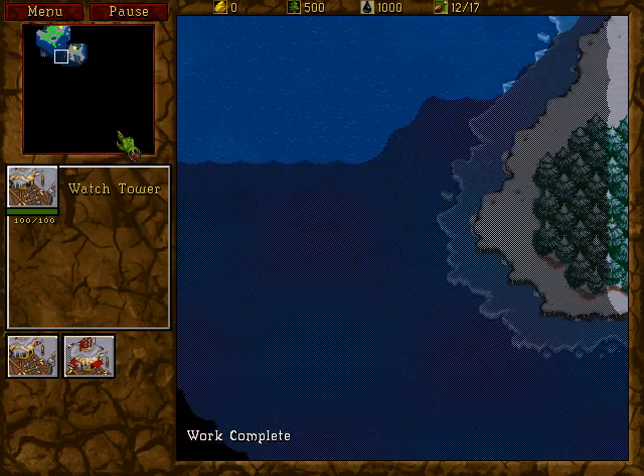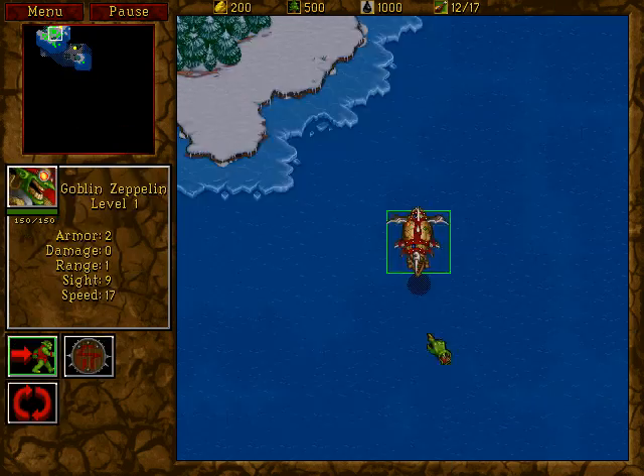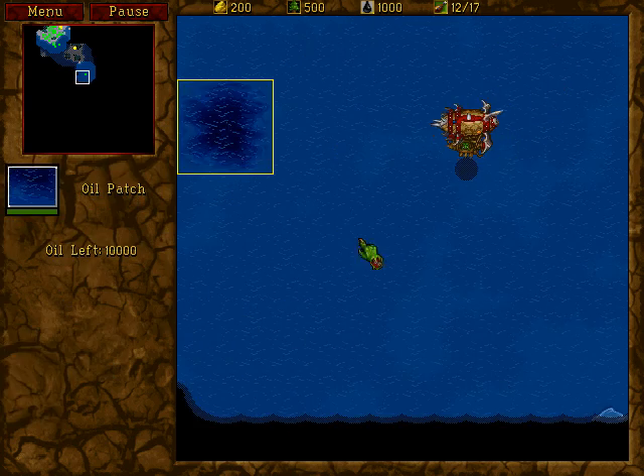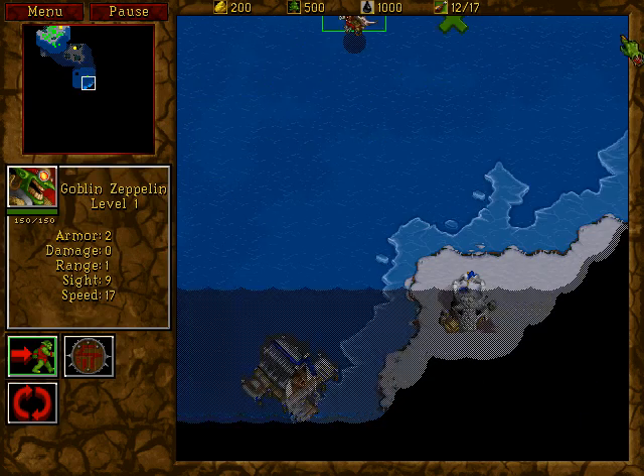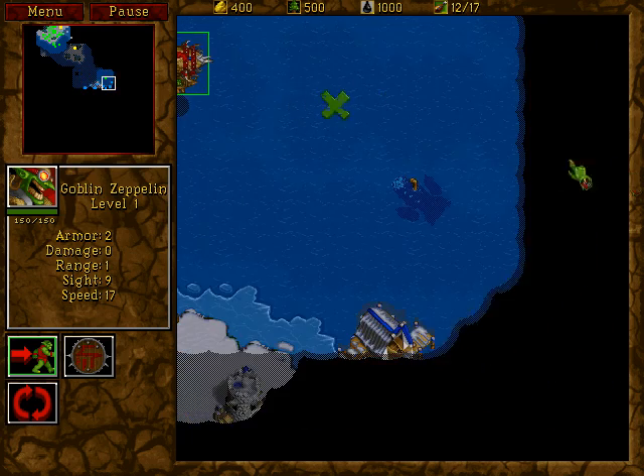Alright, so we're going to need oil, and we're going to need some other stuff, but I would like to know what their composition is. I've got some oil right here. Oh, they've got a cannon tower. Two cannon towers.